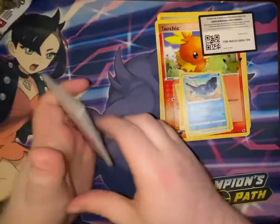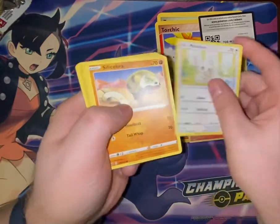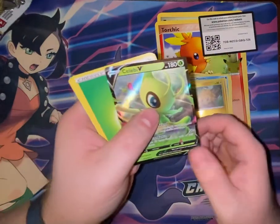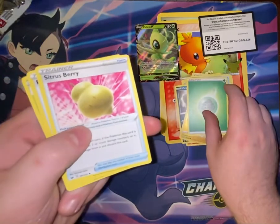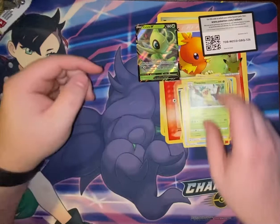White code card. Mana, Vulpix, Minccino, Silicobra, Croagunk, Joltik, Celebi V. Got a Grass Energy, a Citrus Berry, Palpad, and Thwackey.